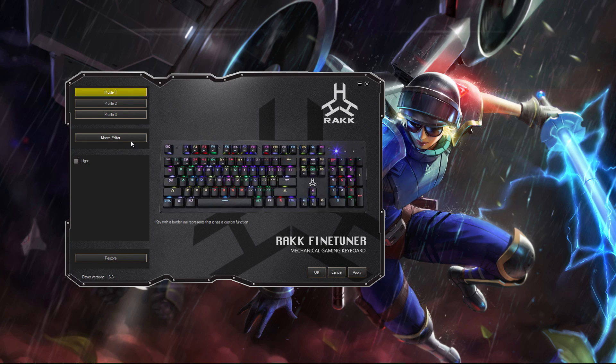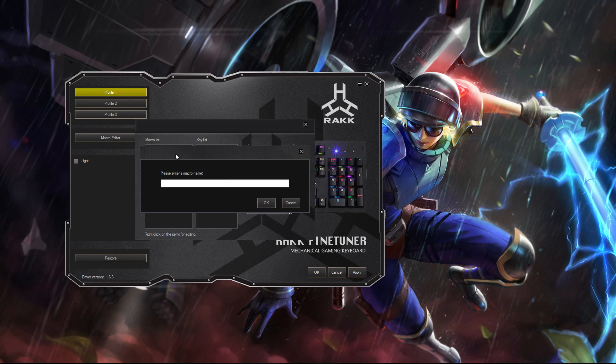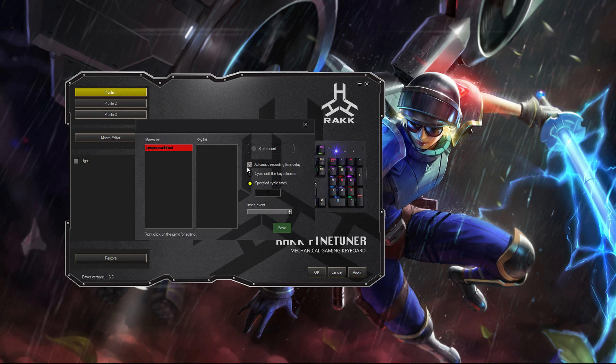To create your own macro, click Macro Editor. Under Macro List, right-click the box and select New Macro. Enter any name you like — let's name this 'Jump Crouch Test.' In this test, I will be removing the delay. Uncheck Automatic Recording Time Delay.